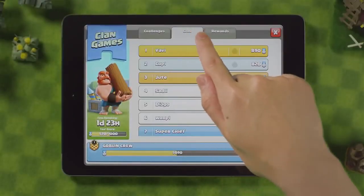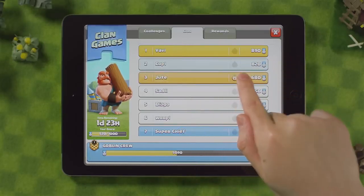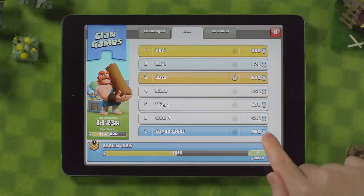This is your clan tab. Use it to keep track of your clan's progress. You can see what challenge they are currently working on, and the number of points they've contributed.